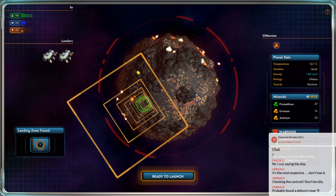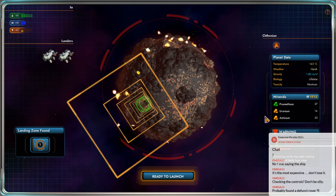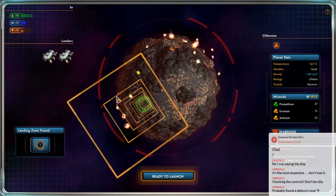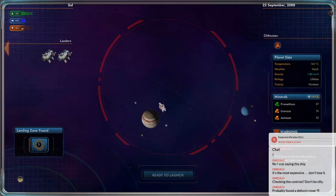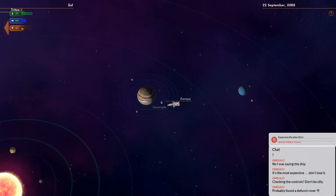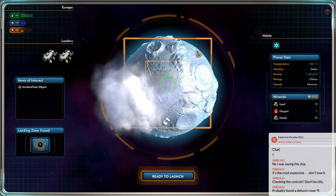Oh, there's uranium here but I've already got some. This actually tells us the value of the minerals - that's cool. Obviously this stuff's really valuable. We'll see if we can get any upgrades in the solar system before we start landing on a difficult planet. Sir, we're detecting an unidentified object on the surface. Lightning? What is the lightning on Europa? Really?